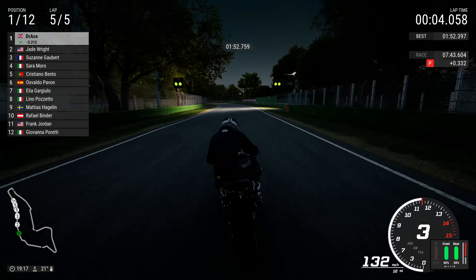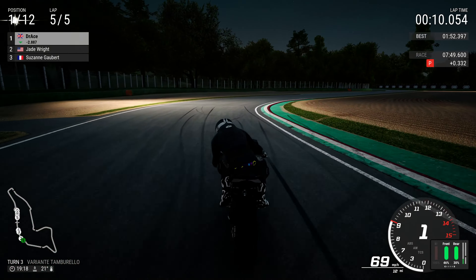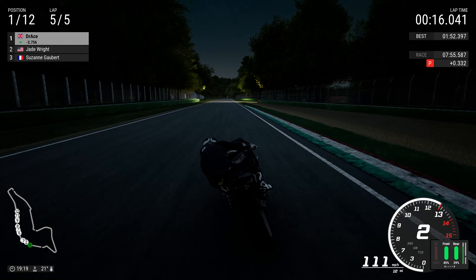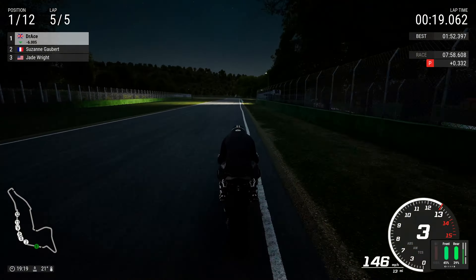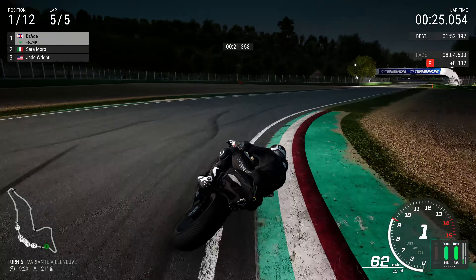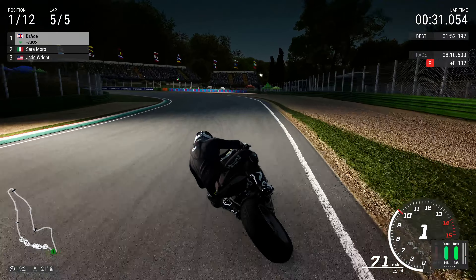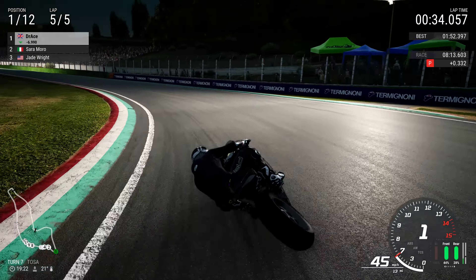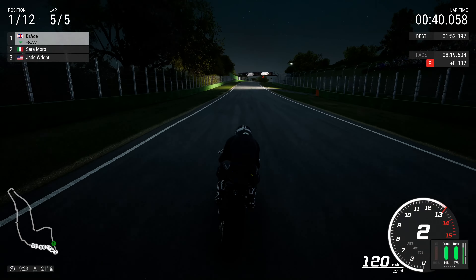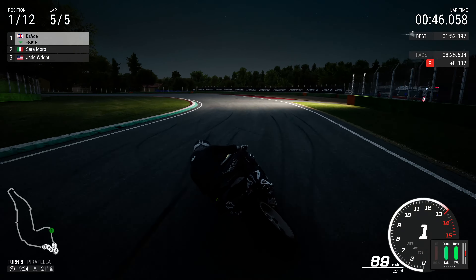Jade Wright is three and a half seconds behind us. I don't think Suzanne Gobert or Jade Wright are going to give us any trouble right now — we are so far ahead we could even stop for a few seconds. Look at the gap — six seconds! Jade Wright has had a catastrophe. Jade Wright has blown it. Sarah Morrow is in second position — where has Suzanne Gobert gone? We won't get an Italian here in this fantastic circuit of Imola, but we will — Sarah Morrow in second position, so good job to the lady behind us.